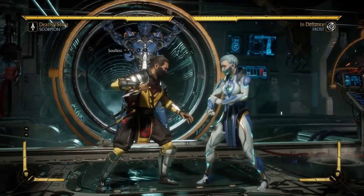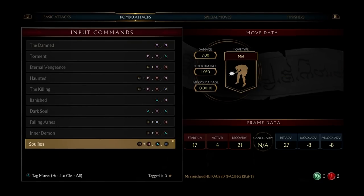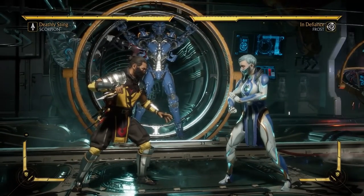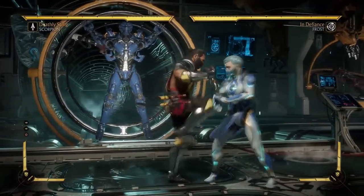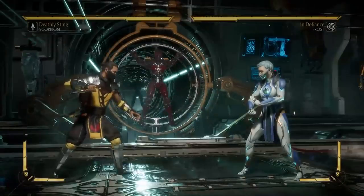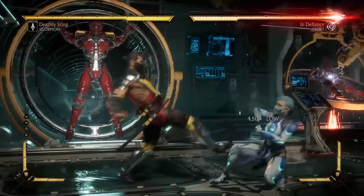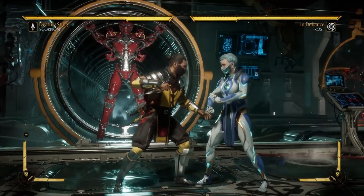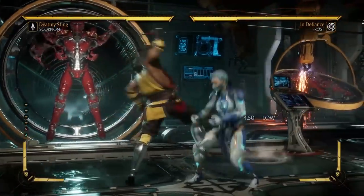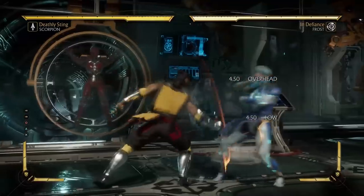Because Soulless can be inputted so methodically, and because it is a sort of safe string — well, negative 8 is technically unsafe, however it's incredibly difficult to punish — you now have an option. If you start the string and you see that the first two hits connect with the opponent, you go into Teleport, Enhance, Full Combo. If you see that it's blocked, you can press the final hit X or 3 late and finish safely. You have a ton of time to do this — how much later the X appears compared to inputting the string shows just how lenient the timing is.